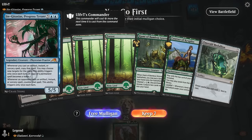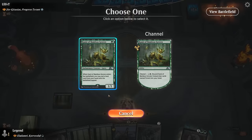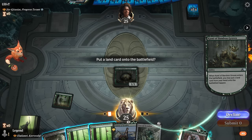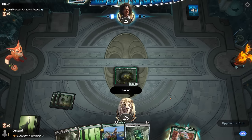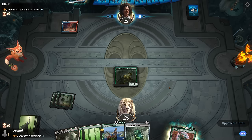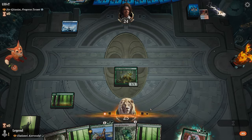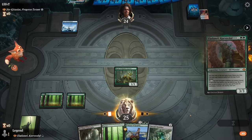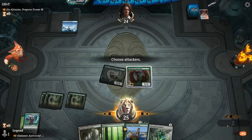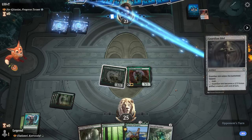Game five: we're on the play facing Jyn Ketaxias — a blue artifact ramp deck, possibly with control elements. Our hand has potential: Kami puts in a land, letting us play turn-two Eladamri before they can counter it. Courser can help play lands off the top so we find more creatures for the ability. We hope they don't have Wash Away, though Courser could help against it since we'd have more mana available by then. Eladamri resolves! Fauna Shaman is also coming up and could be fun.